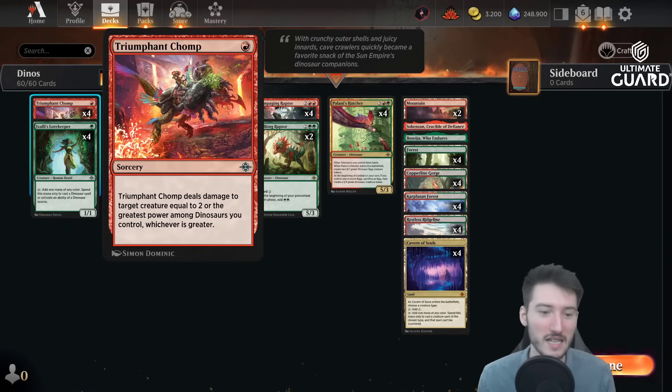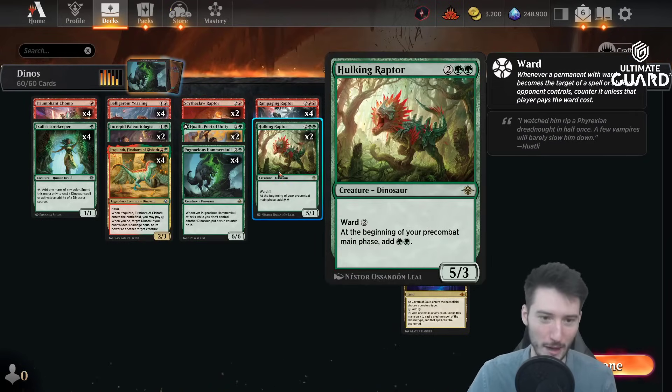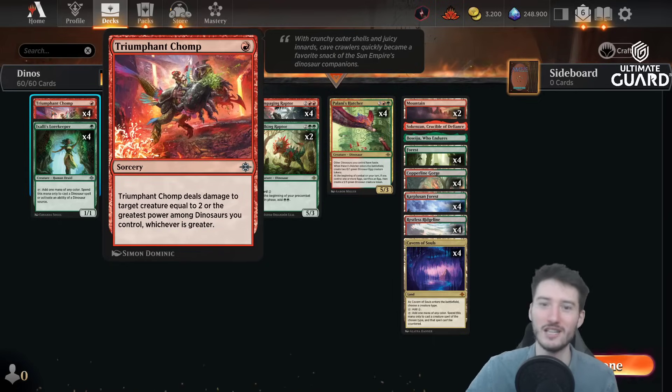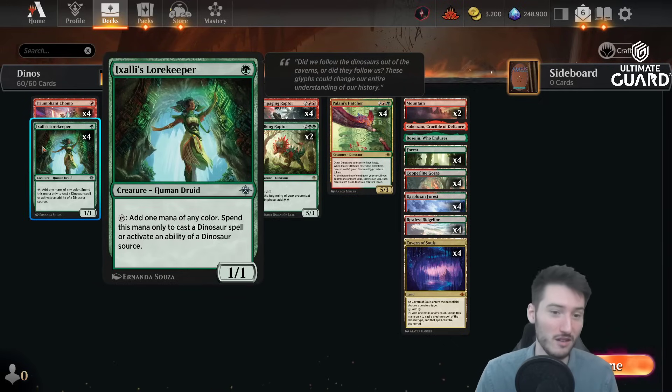Notable removal here: one mana, unfortunately not an instant, but it can deal four or five damage. This could kill a shield root when you have Hammer Skull out, when you have the Hulking Raptor out — you get to that precious five or more power, and then you kill that Shield Root off the board, which is otherwise a huge problem for a deck like this. Then we have the Lore Keeper, a one-mana elf — yeah, it only works with dinos, but hey, that's what we're doing.